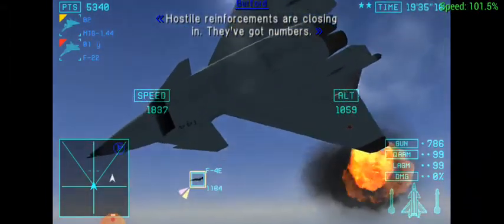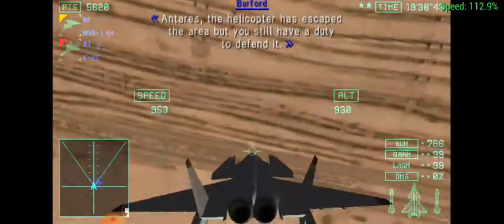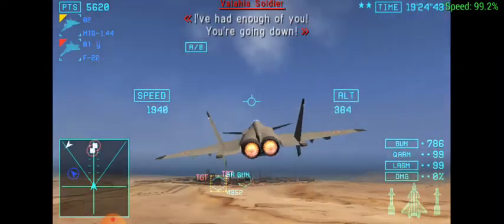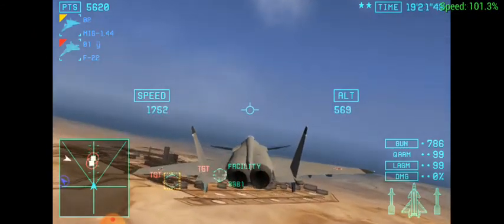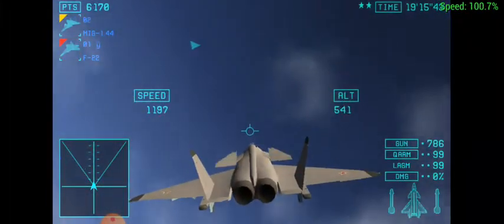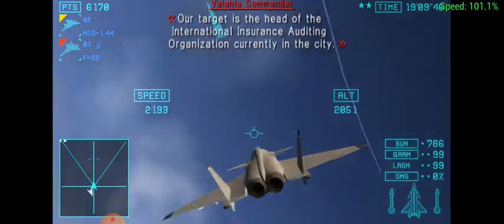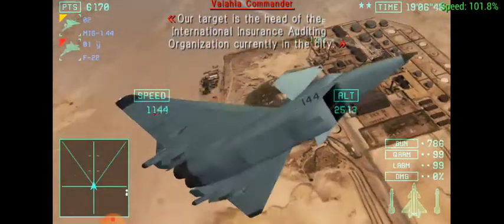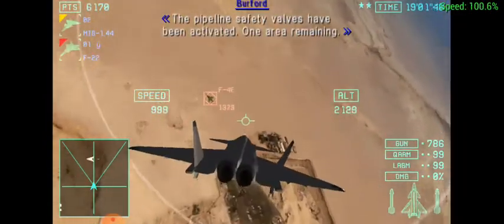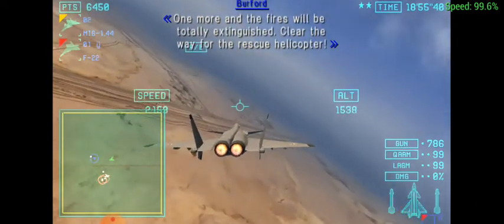The mining plant is displayed along the line. Hostile reinforcements are closing in. We've got numbers. Andaris, the helicopter is in the city area, but you still have a duty to defend us. Andaris-1 has taken up an enemy target. Our target is the head of the International Insurance Auditing Organization currently in the city. We have our orders. Let's show them what we've got. The pipeline safety valves have been activated. One area remaining. One more and the fires will be totally extinguished. Clear the way for the rescue helicopter. We're doing well.